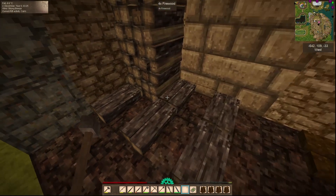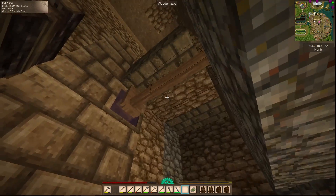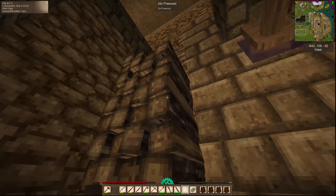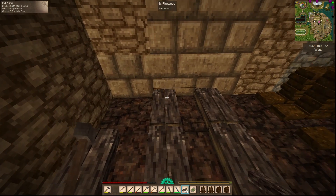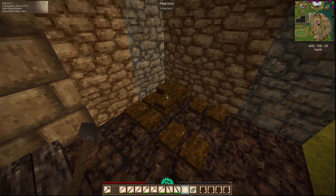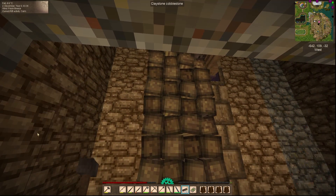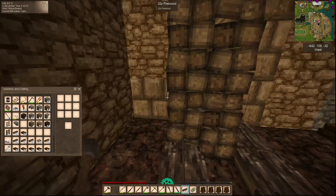I was wondering maybe if we did peat on this side because I do like to use peat more — it doesn't give me a lot of room to do firewood here though. Like half peat, half wood — maybe we'll do peat on the outsides and wood inside. I don't know guys, but I would like some peat going up there too. Let's keep doing the firewood. Okay, that's all the way up.